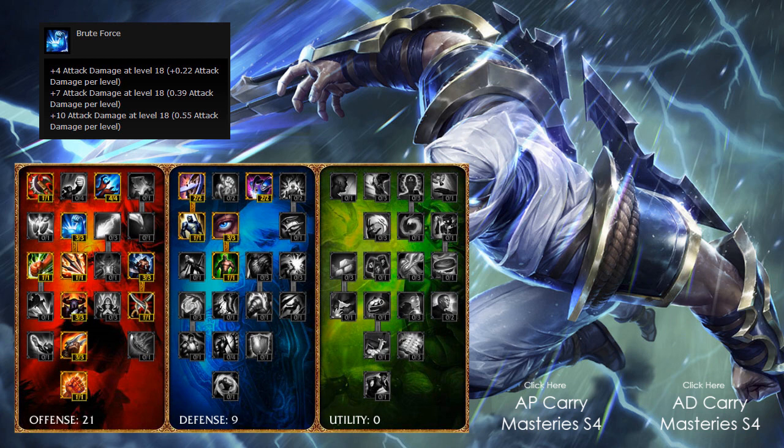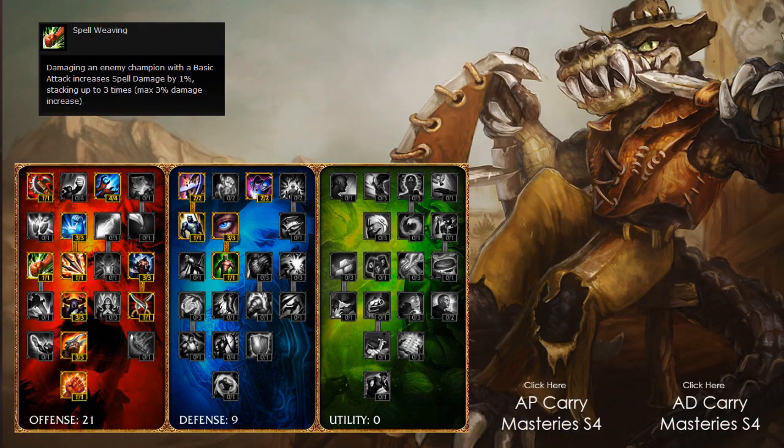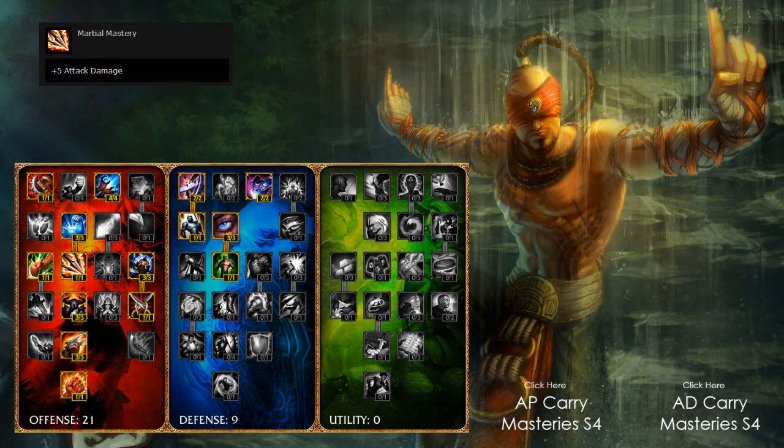Then I take a point in Spell Weaving, 1 out of 1 — damaging any champion with a basic attack increases spell damage by 1%, stacking up to 3 times for a max 3% damage increase. Really nice for champions like Riven where you can cast moves pretty quickly, and every little bit counts. Then I take 1 out of 1 on Martial Mastery, increasing attack damage by 5, so combined with Brute Force that gives us 15 additional attack damage by level 18, and 5.55 at level 1.